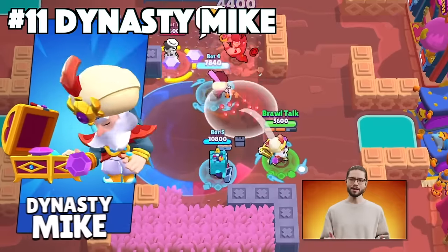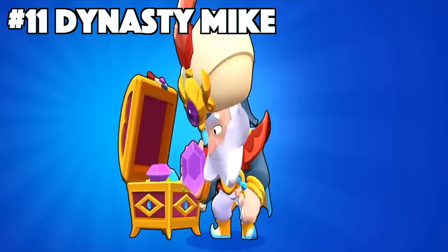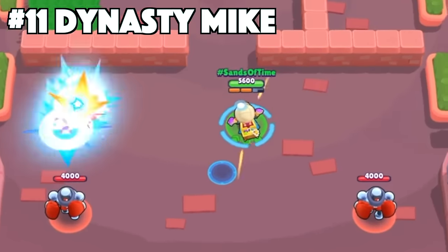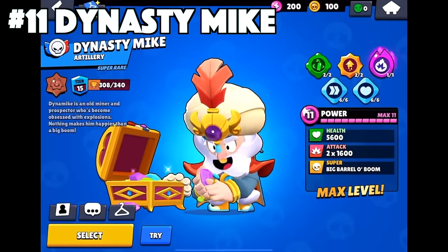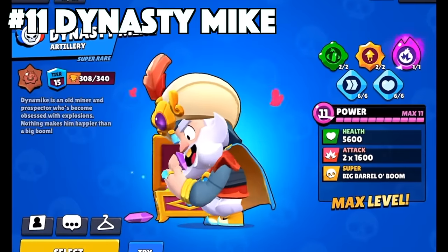Dynamike's best skin is Dynasty Mike. The newest Dynamike skin is taking the game by storm. Only claimable from a ranked star drop makes it that much more exclusive. It's got the custom animations and custom effects that are really unique. He's throwing gems for his main attack. Dinah being a Sultan matches him well, and him hugging that gem in his animation is comical.